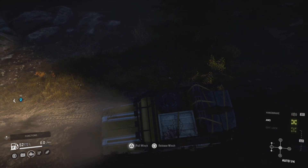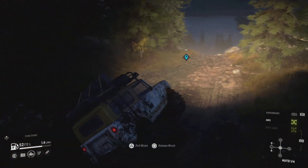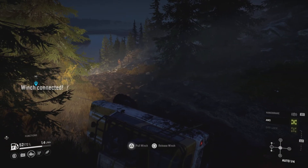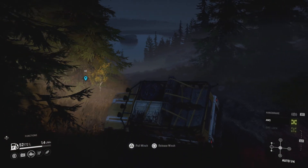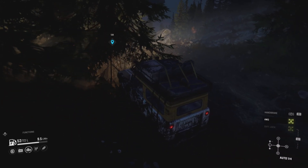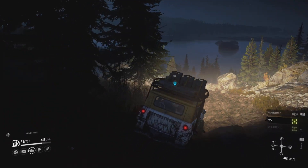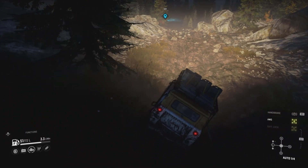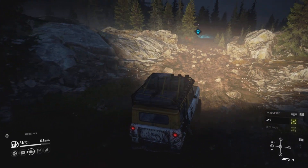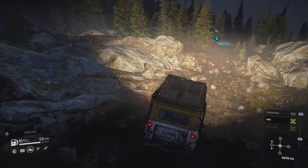I think it is driver error. I'm probably being too excited with the accelerator, trying to go too quickly, and turning too soon on the angle of the wheels. It's obviously stuff I'm doing wrong — this is the only vehicle I flip a lot out of all the vehicles we've used so far. Let me know in the comments — is it my driving that's the issue? Do I need to change my driving style with the Scout, or is the Scout itself just easily flipped?